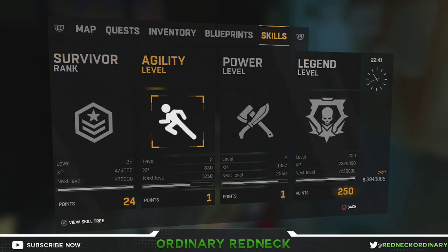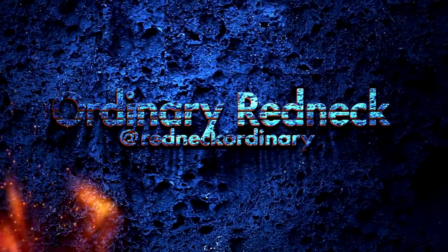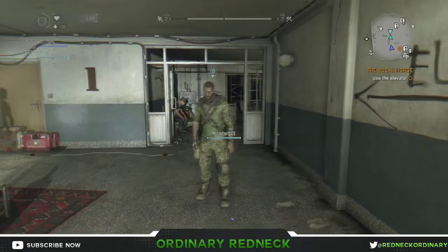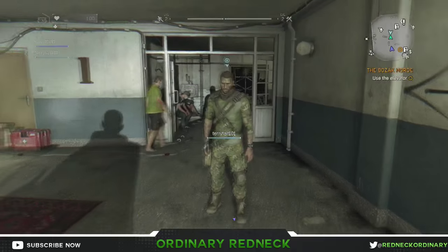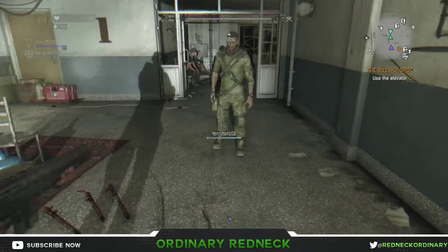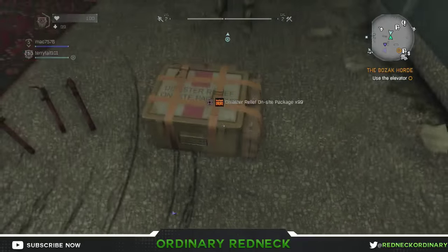All you will need are some disaster relief packages. I will show you everything from duplicating disaster relief packages to getting to legend level 250. For this glitch I did on my PS4.